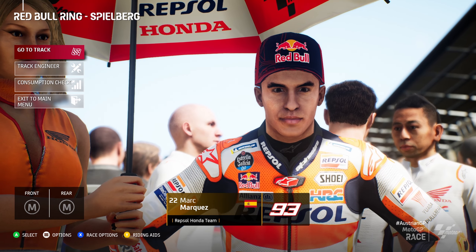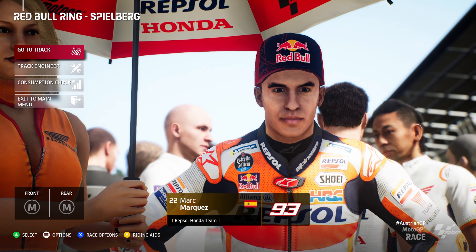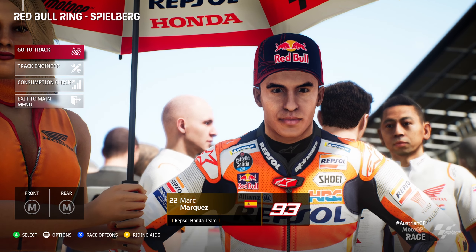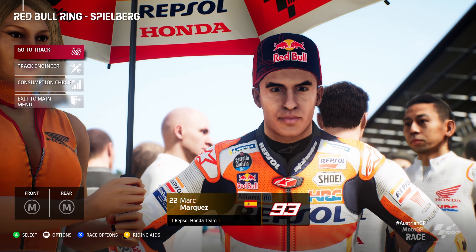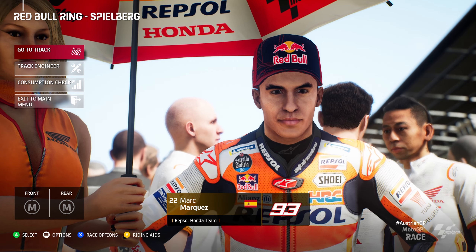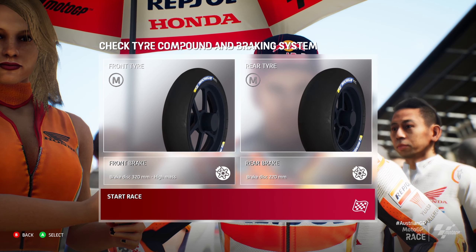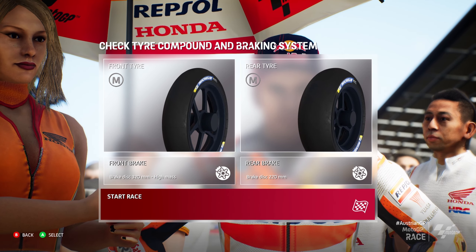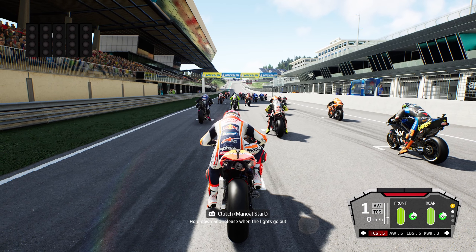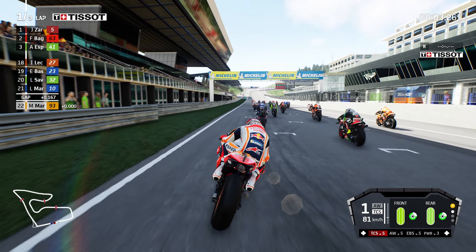I've done enough in time trial to get a feel for the physics, so I'm jumping into a race. I'll try a Honda now, which will probably be a bit harder to handle. Looking at the grid cutscenes, this game hasn't aged well at all — it's quite ugly. The face models took a big step forward in MotoGP 22. I've chosen the Red Bull Ring because this is the last game without the chicane, so it's pretty much the only track you won't find in current games, aside from the Kymi Ring.